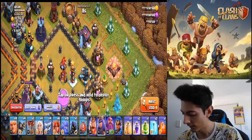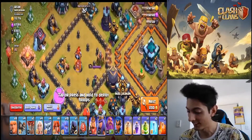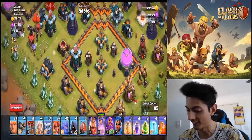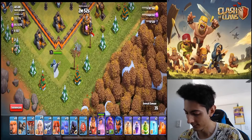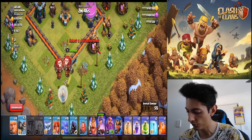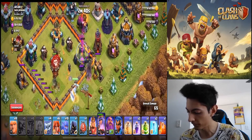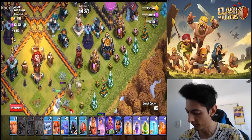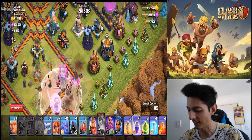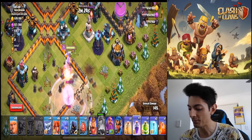Alright, let's see how we can do with this. This side seems a little... that inferno would roast my healers. I always like to go from this side, not so much the roasty side. Put out our little balloons, check for traps. Well, she ain't turning. Come on, wall breakers. That scattershot — honestly, I absolutely despise the scattershot.